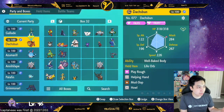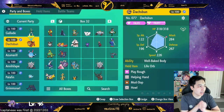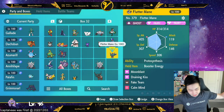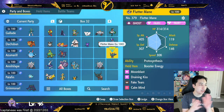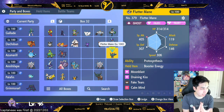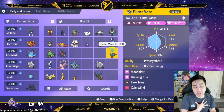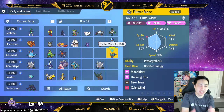You can obviously run Helping Hand and stuff like that on most of these. Grimmsnarl does not learn Helping Hand, though. The next strategy is more of a self-sustain — Fluttermane. You've seen this around: how to solo Charizard with Fluttermane. All you need is pretty much Moon Blast, Draining Kiss, Fake Tears, and Calm Mind. Moon Blast for DPS, Draining Kiss to heal — that's how you self-sustain. Fake Tears lowers its defenses. You can also Calm Mind to boost your Special Defense and your attack, then just blast it.